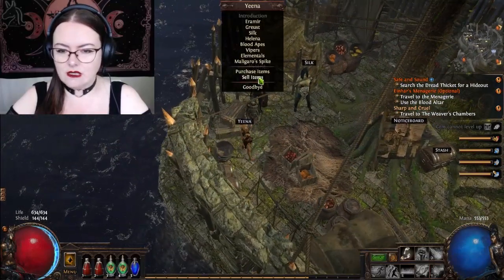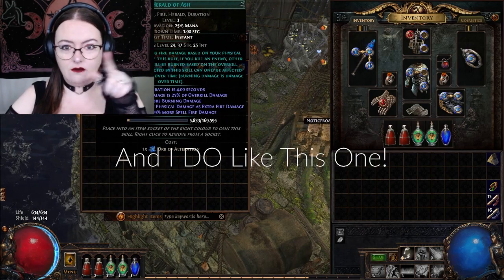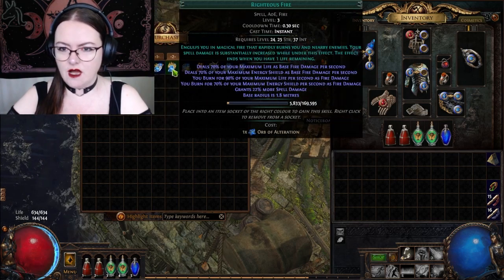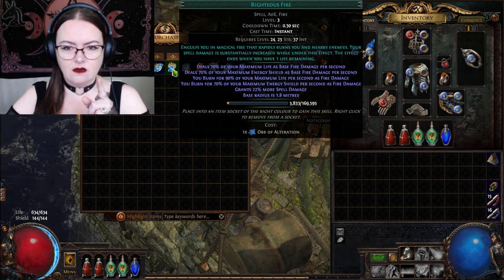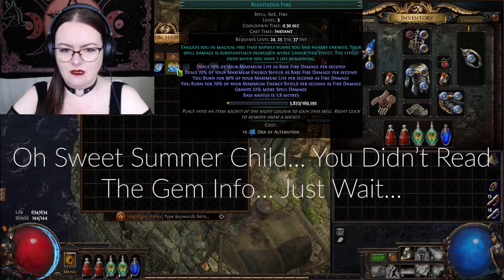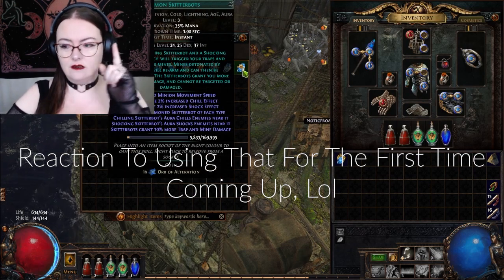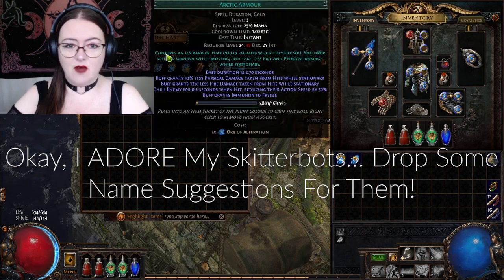Does Yina sell that? Let's have a quick squiz. We got Herald of Ash — that was cool. Herald of Ice. Herald of Thunder. Tempest Shield. Righteous Fire — I feel like that's something somebody mentioned that was an absolute bomb. So I'm gonna get that. Do I need it? Do I have it? You know what, I'm getting it, it's happening, it has happened. Wave of Conviction. Summon Skitterbots — you said that was a good one too, so I'm gonna get that. I'm just gonna buy all the stuff.